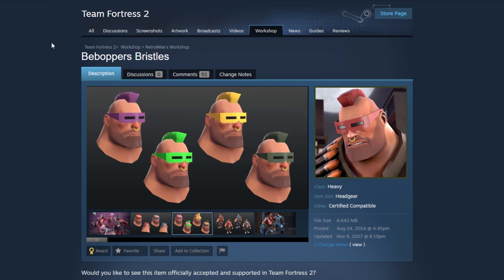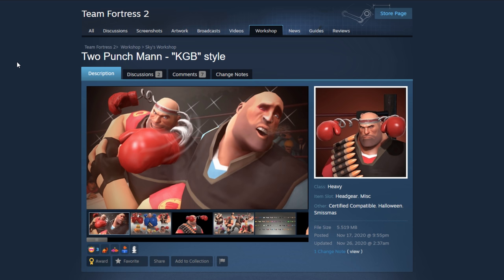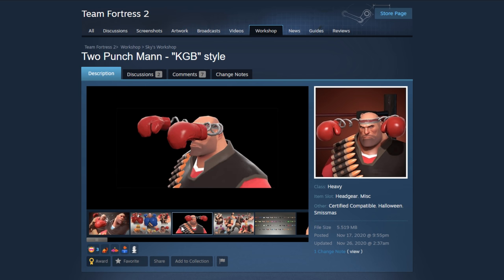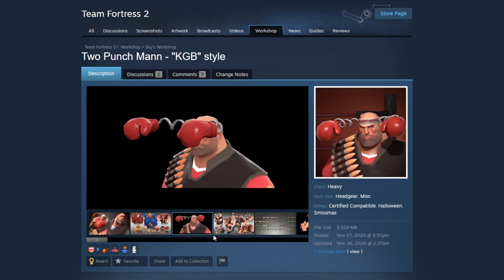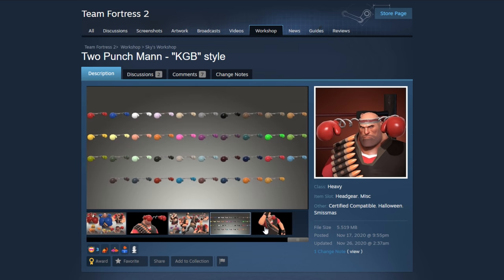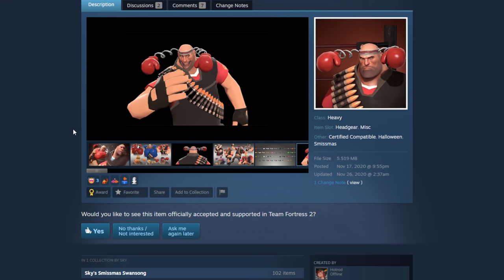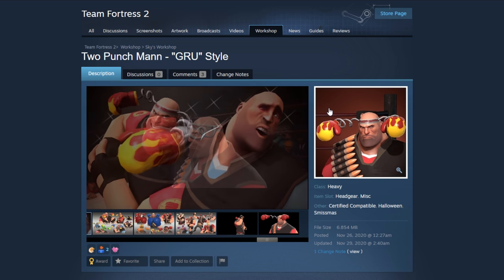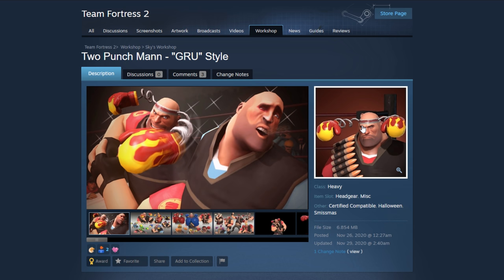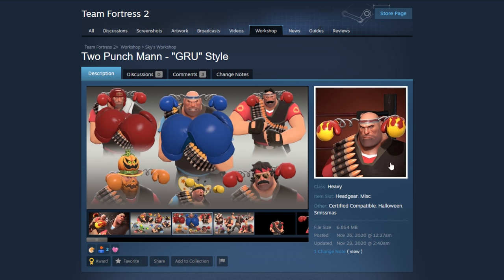The Two Punch Man KGB Style — so it's literally just putting the Killing Gloves of Boxing on the Heavy's head, and they actually have their own physics. It actually looks like one on the left swung. I wouldn't wear this personally, but I could see a lot of Hoovies loving this, so for the sake of Hoovies I'm gonna say yes. The second one is basically a reskin — the grey version — so I imagine it'd just be the same hat. I'm putting a yes on that one too.